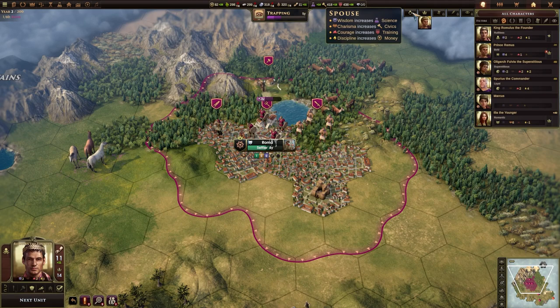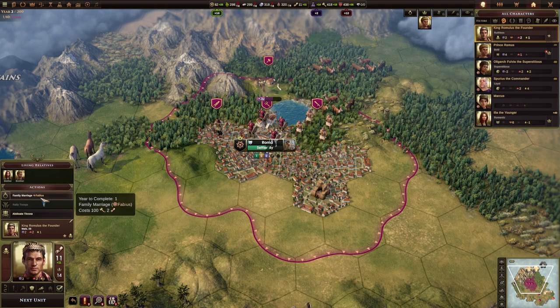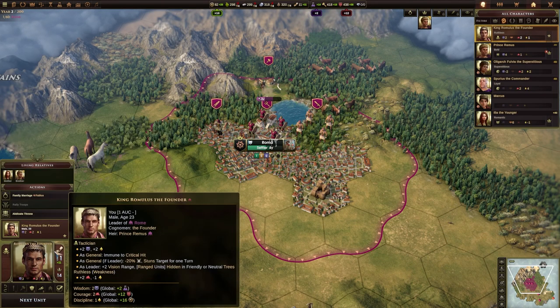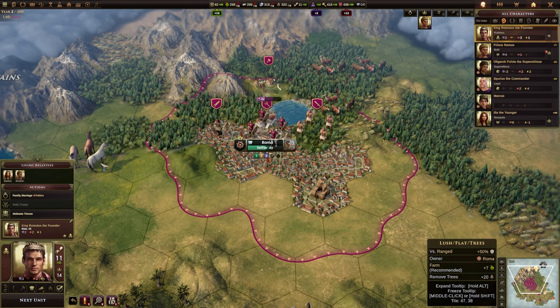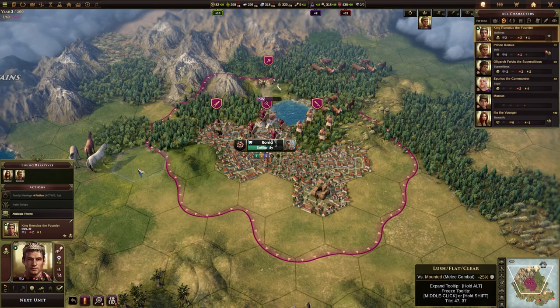As you can see we have no spouse, so we're going to select ourselves and run this action. It takes one year to complete and will find someone for us to marry. It'll cost 100 civics — our civics are up here and we're generating 18 per turn — and it'll cost us two orders. We have 11, so we're going to go ahead and click on that. We'll have to wait until the next turn for that to happen.